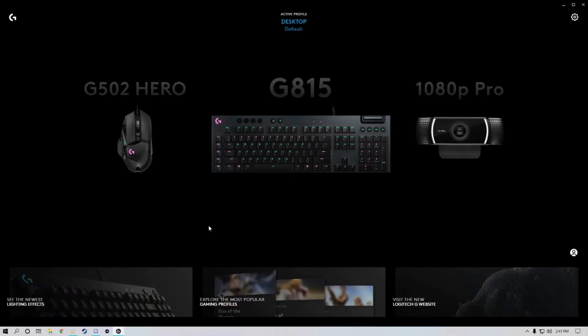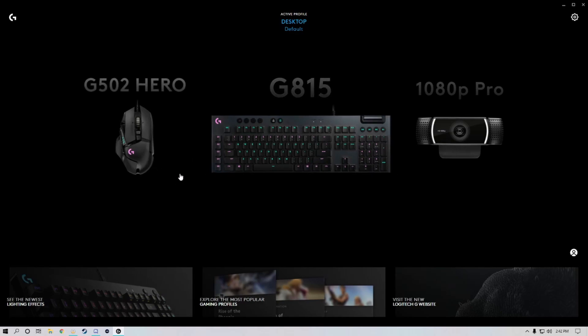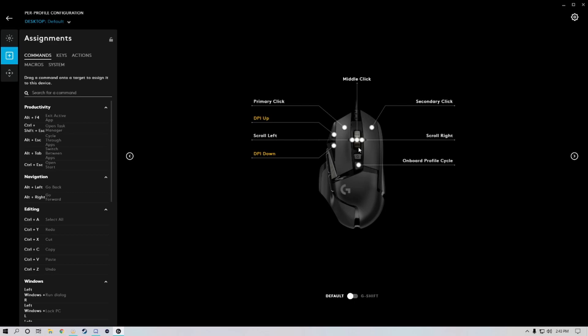Logitech products use a software called G-Hub — it's basically how you do all your configurations for any of their products. Starting off, this mouse has quite a few buttons. You got your right click, your left click, which are standard with pretty much any mouse. There's your mouse wheel which you could scroll up and down, but something new is you could also push left or right on the wheel, and that functions as two other buttons.